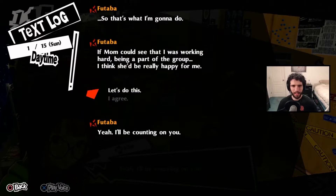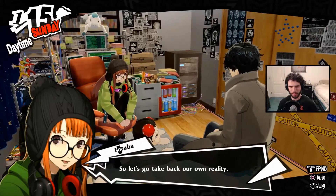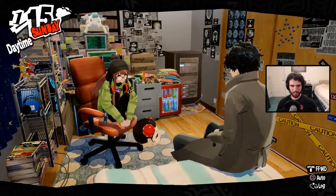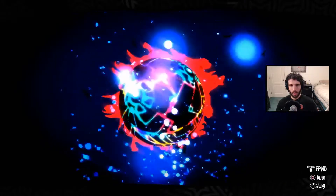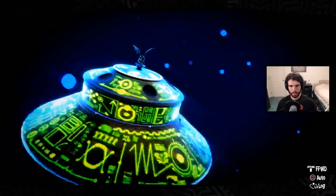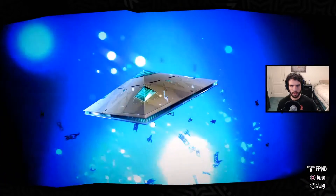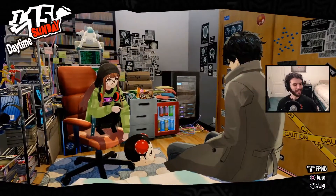I'll be counting on everyone. If mom could see that I was working hard and being part of the group, I think she'd be really happy for me. I'll do what I can to protect you and everyone else too. So let's take back our reality — a reality where we can beat anything the world throws at us as long as we have each other. A reality my mom gave me. I'm gonna miss the orb, guys. I like the orb. Let's — Necronomicon's also an orb! I'll take a cube too. Shapes are good! All is Eve — a whole star destroyer. Shapes are good as long as you're still on the shapes.